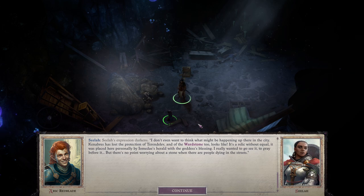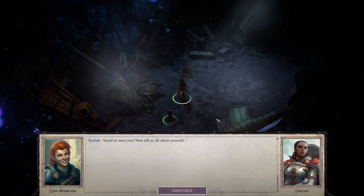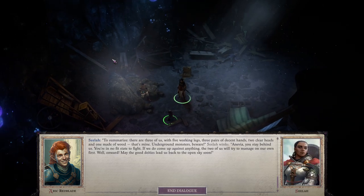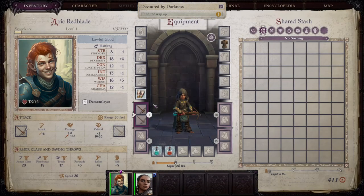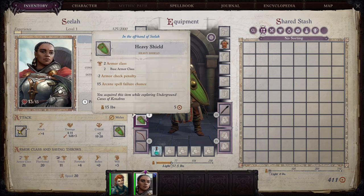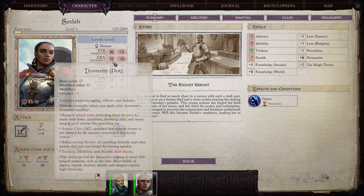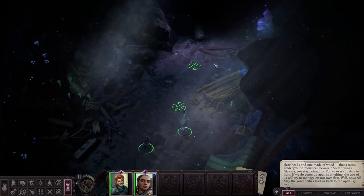Kenabres has lost the protection of Tarendalev and the Wardstone. It's a relic without equal. Seelah says wardstone or no, dragon or no, Kenabres will never give in. We exchange names and now have to find a way out from here. Seelah is equipped with a longsword and heavy shield — she's a paladin level one, lawful good, strong with good constitution, but tired from the fall.